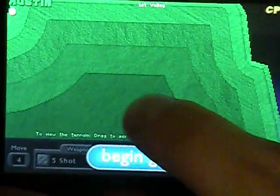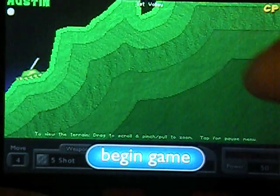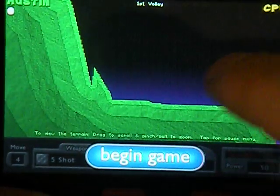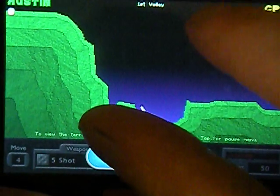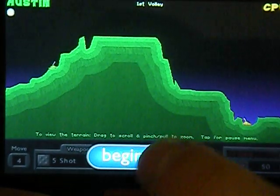You can pinch to zoom and scroll around the screen. That's my tank over here, and here's the CPU tank. Zoom out and click to begin.